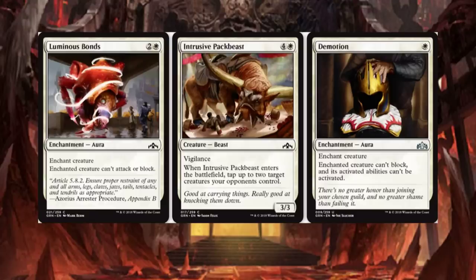Intrusive Pack Beast costs 5 and has Vigilance. When it enters the battlefield, tap up to 2 target creatures your opponents control. It's a 3/3. Not bad in limited. Demotion — you're going to hear 'limited' a lot in this video.